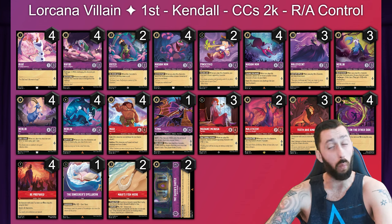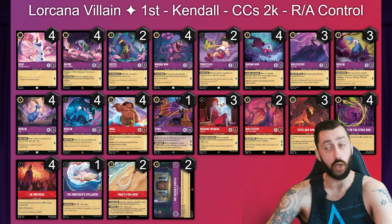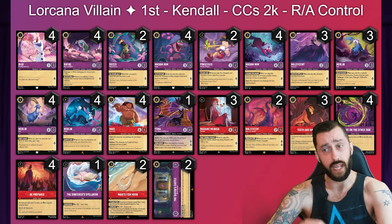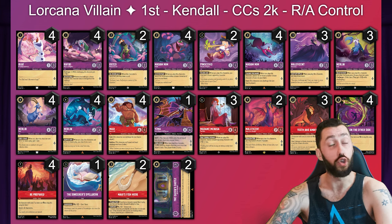4 Maui for board control paired with Maui's Fishhook. One copy of Yzma — really like it in this format to bounce a threat or return your own characters for draw. 3 copies of Madam Medusa for Tragic Hero Beasts with lots of targets. Opting not to play Lady Tremaines. 2 copies of Maleficent. 3 copies of Teeth and Ambitions for aggro and to punish the mirror if they're only playing Shurnabog's and Rafikis. 4 Friends, 4 Be Prepared, 1 Sorcerer's Spellbook, 2 Maui's Fishhook, and 2 copies of Queen's Castle — the number I went with in my top 8 run, which I found to be a really nice count. A pretty typical Ruby Amethyst list. Huge congratulations to Kendall.